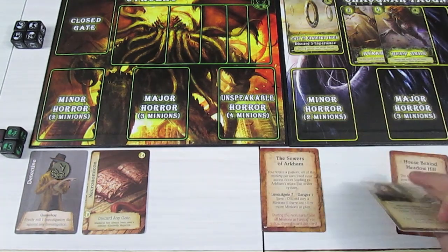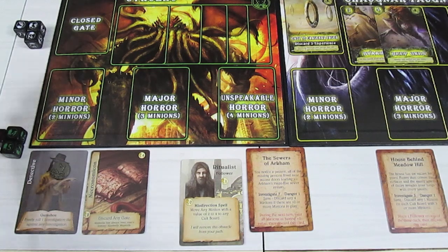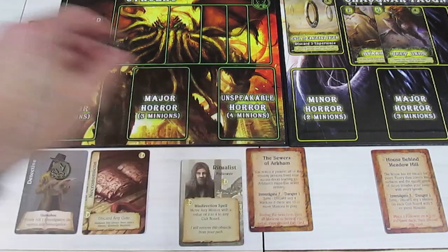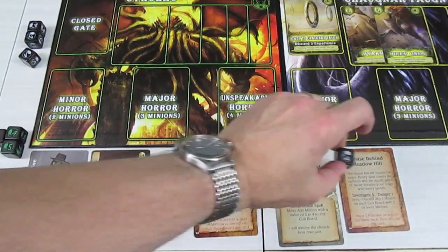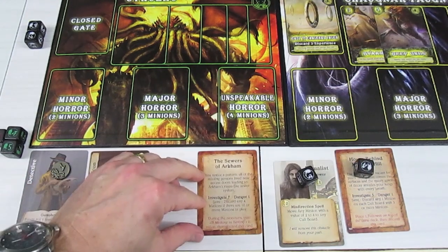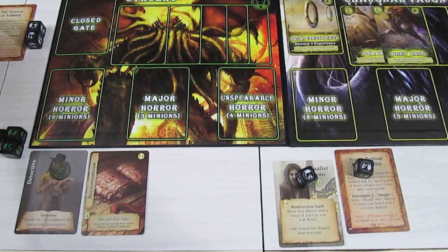I'm going to have the Ritualist go and investigate the Sewers of Arkham — and because we're the gumshoe, we get a free die, so he's rolling one die plus our free die. The House Behind Meadow Hill we're going to ignore... actually wait, we can't do that, because then we immediately get rid of our only follower. So the Ritualist will do the House Behind Meadow Hill, and we'll use our free investigate die on the Sewers of Arkham. Actually, we're going to ignore the Sewers completely because we need to go out on the board and do some activities. During the next turn, all minions have plus two value — I'll stick the card over by the Spirit Dice so I remember.